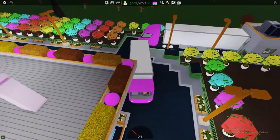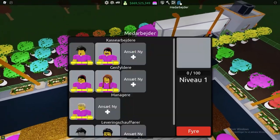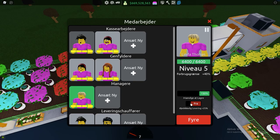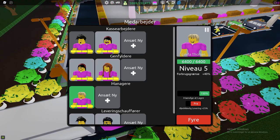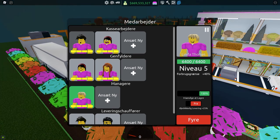If you're curious about how the manager works with that new system — basically the manager now buys stuff. If you have instant delivery off, she or he will buy the supplies to be down at the dock, which the delivery driver will then go get and bring back. But if you have instant delivery on, she will then just put them directly into the storage.